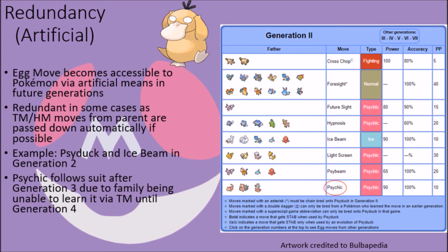Psychic faced the same fate in its Egg Move pool in Generations 2 and 3, as the members of the Psyduck family were unable to learn Psychic via TM until Generation 4.